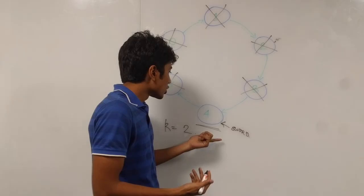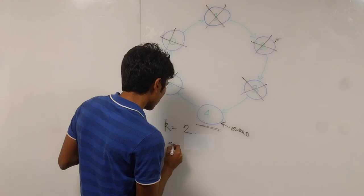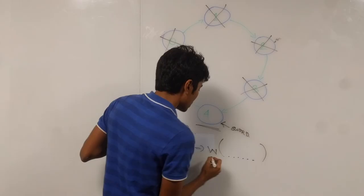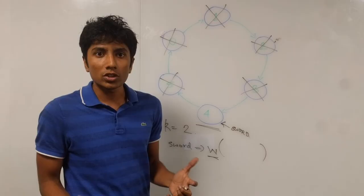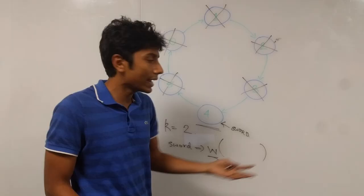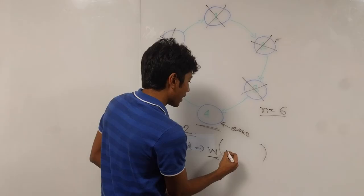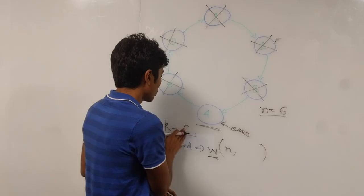There are just two important parameters in this game. The output is where the sword pointer ends up, defined by a function W representing the winner. The parameters of W are: first, n — the size of the circle, because the answer changes if you add more people (in our case n=6). Second, k — the number of people to skip, because changing k also changes the answer (in our case k=2).